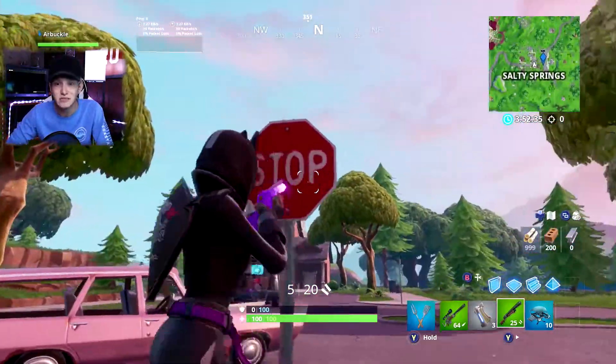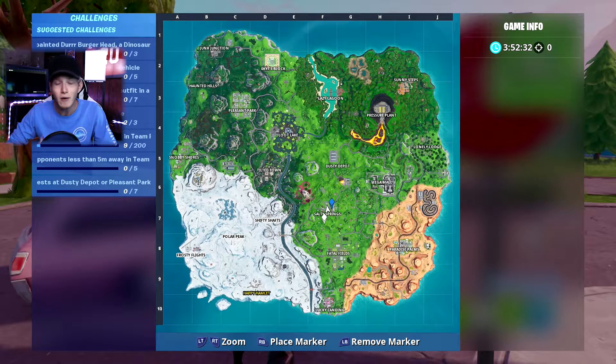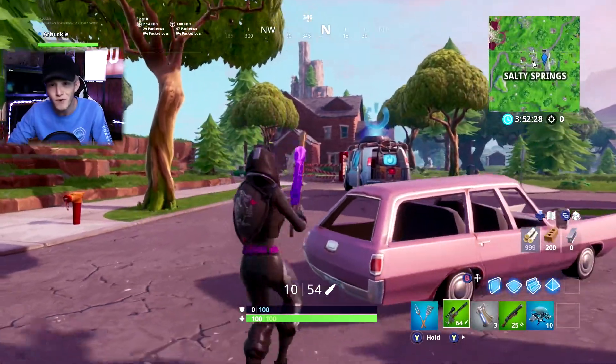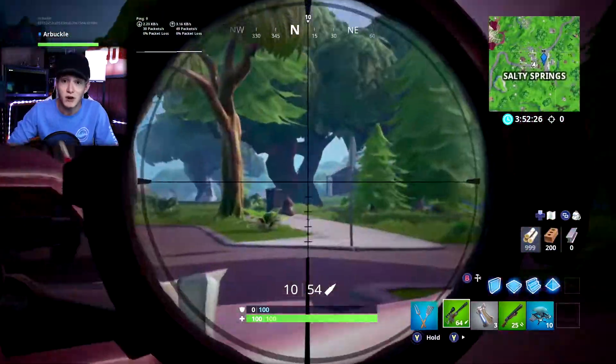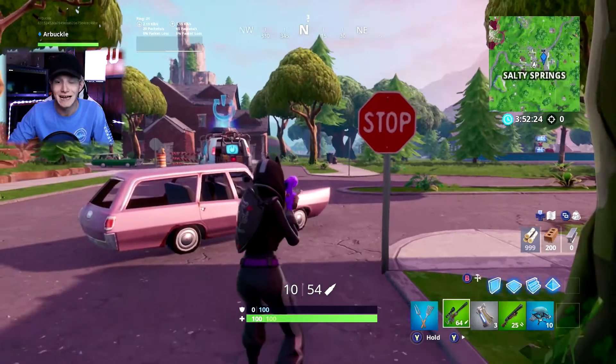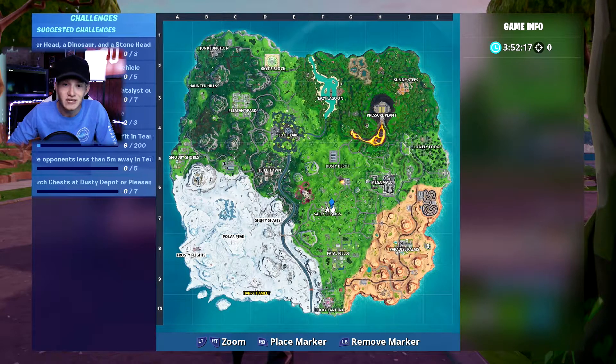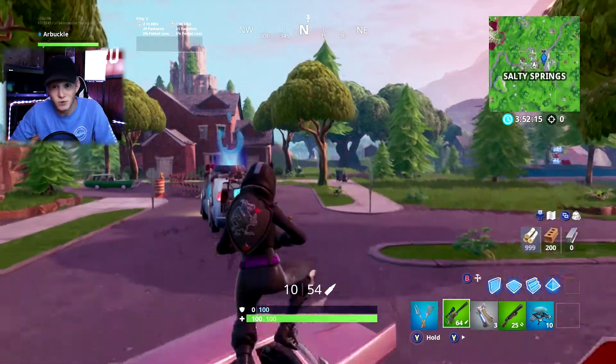Drop down in Salty Springs, knock out the three stop signs in that area. Then you want to pay attention to where the circle is going, because the storm is going to start moving, and you're going to have to decide which way to go so that you're closer to the storm and don't risk dying too often.